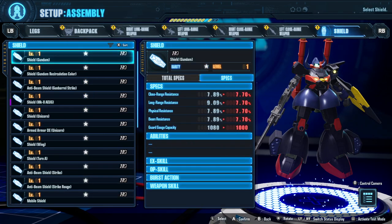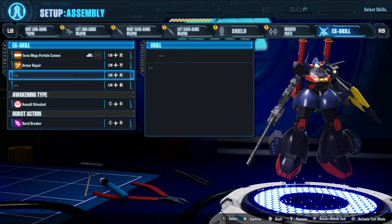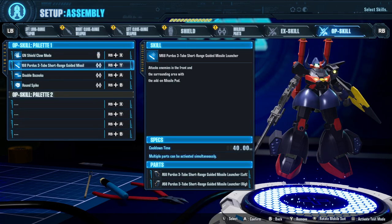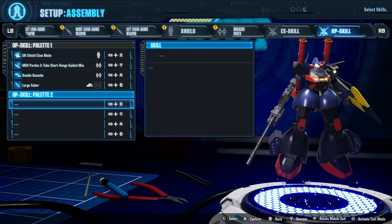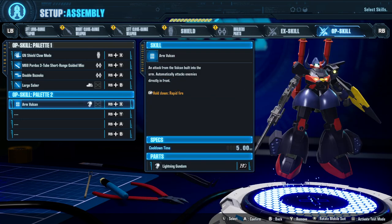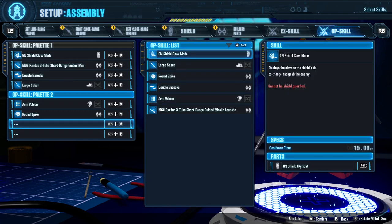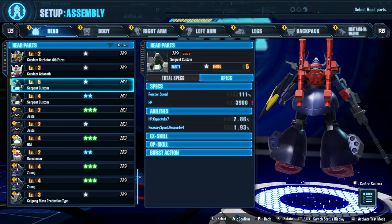Nothing there. Different shield? No, different shield. Optional parts - those are all going to stay the same. We get a new EX skill called Torso Mega Particle Cannon. OP skills - did we get any different ones? We did. I want to lose Round Spike, I wasn't a fan. I'll put it down here. And then Arm Vulcan, I guess. We could put Round Spike down here. I think that is all of them.